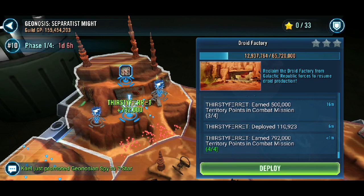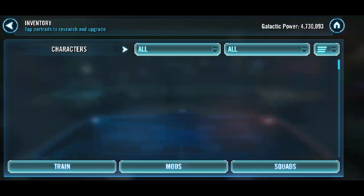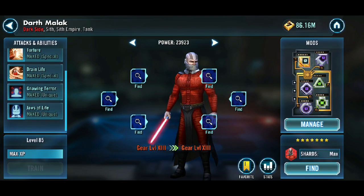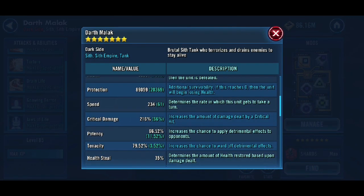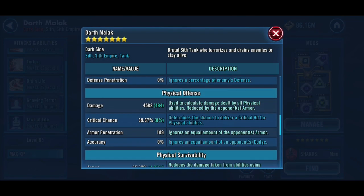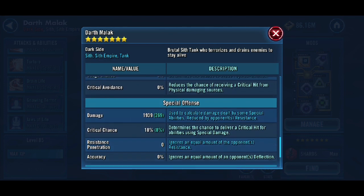I'll now go through and just showcase the team that I used and sort of the mods that are up — and these aren't god mods or anything like that, they're not even properly modded. So: Gear 13 Malak, double zetaed. Probably could mod him a lot better for some more health — I've got a crit damage and a crit chance set on him. I think that works pretty nicely, just to do the damage. He does get a lot of turns, get him critting, really nice.